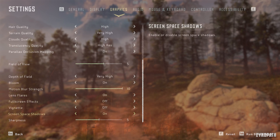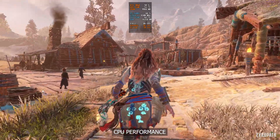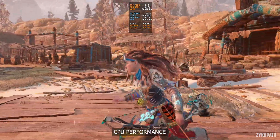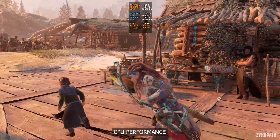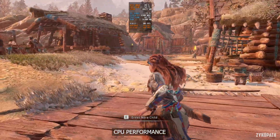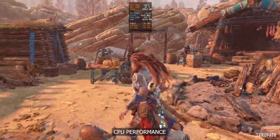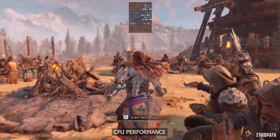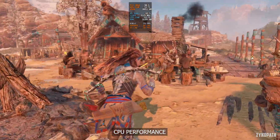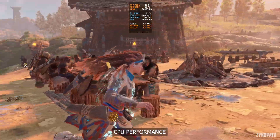As always, let's start with the CPU performance first. On a Ryzen 5 3600X using CPU-limited settings in a CPU-heavy area, I am glad to say that the CPU is only becoming a small bottleneck at around the 80 FPS range, with the CPU being well utilized, reaching a total of around 70% utilization. This is great to see after so many recent poorly optimized games that fail to fully take advantage of the CPU.